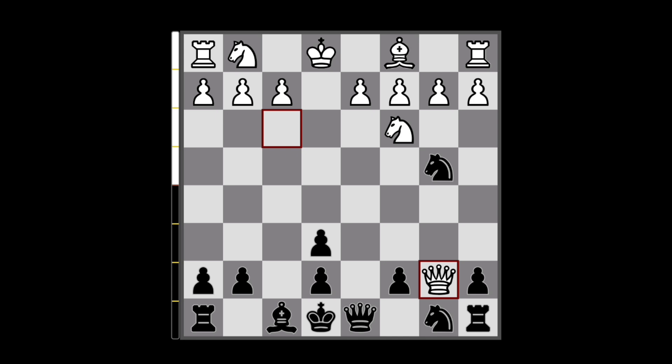We are going to c6 instead. This covers our knight, and second of all, we are now threatening Rook to b8 — the Queen is trapped! So we have two threats: to capture on c2 with a fork, and to deliver checkmate with Rook to b8.